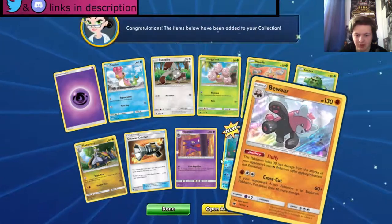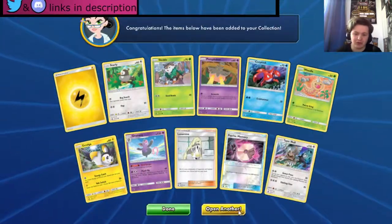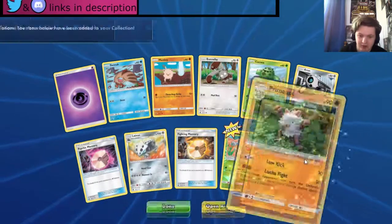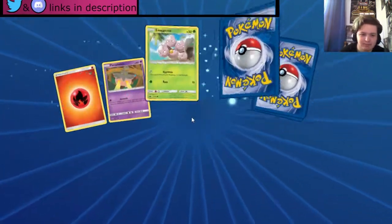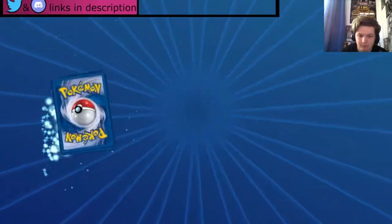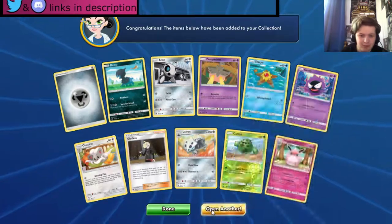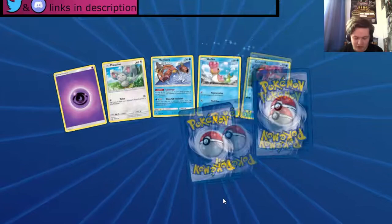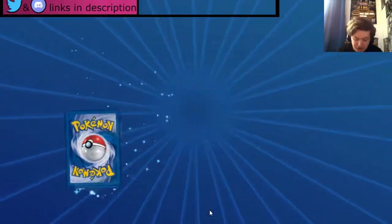Can we get another Buzzwole? Another Buzzwole would be amazing to top into here. We do not get a Buzzwole unfortunately — we get a Kommo-o which isn't terrible. And we get a Primeape — okay. Not bad, 25 packs remaining. We get a Skiddo and an Exeggcute — okay. We get a Cacnea — okay — Snorunt, Wigglytuff — tough, not bad. And Gourgeist — ending up with playsets of almost every common in this set.